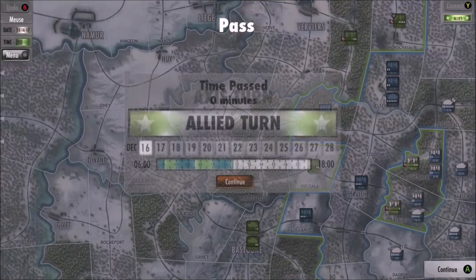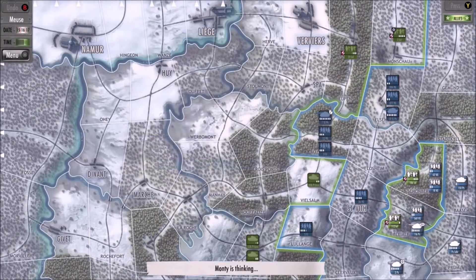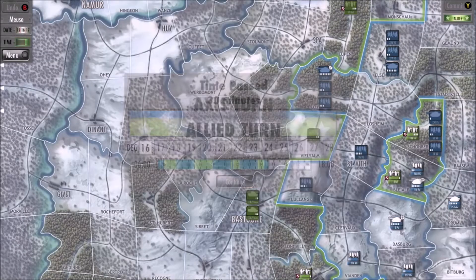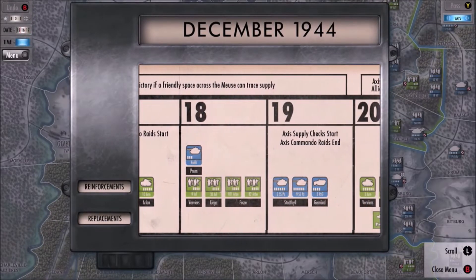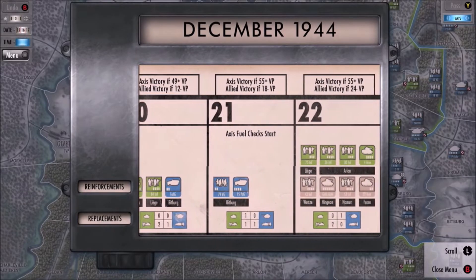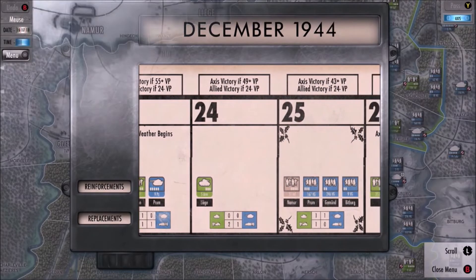Each day is composed of a random number of turns to make the game more realistic and unpredictable, so it's a good idea to give your most important orders at the start of the day, since you may not be able to move all of your units in one day. Each day may have special conditions or events that can favor you or your opponent. The calendar can help you keep track of them, so be sure to check it often.